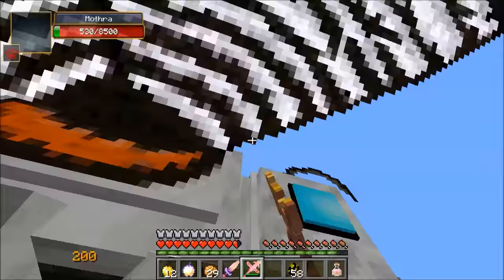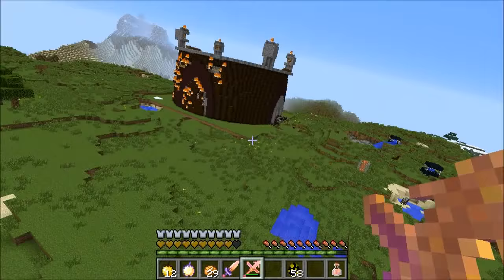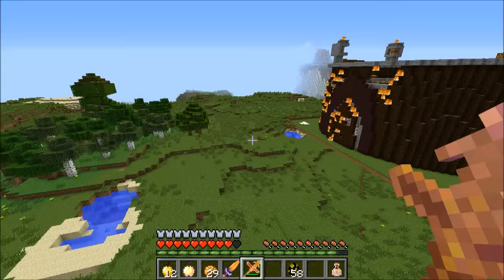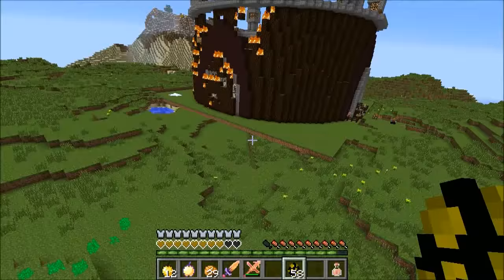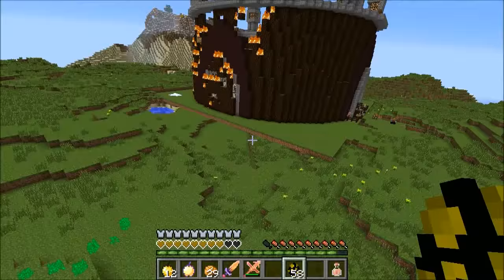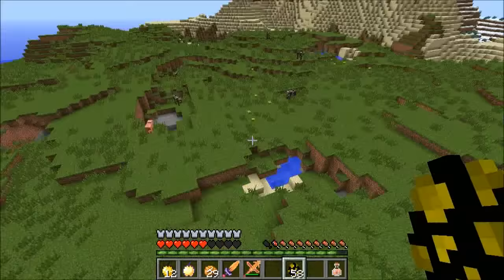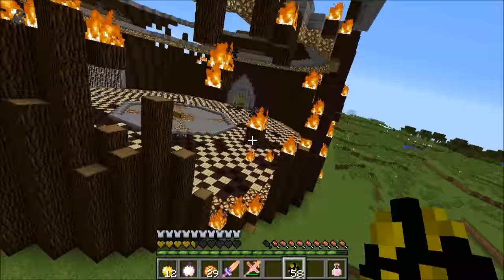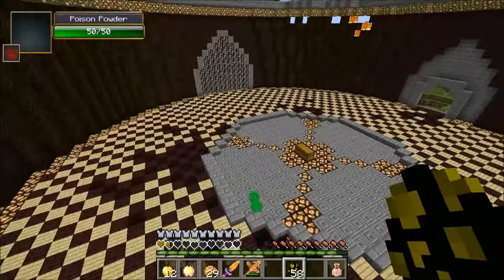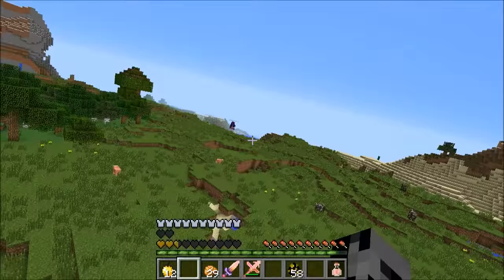Best of luck, but armor is critically degraded at near zero durability — chest plate literally broken and swapped out. Mothra round three's last one is almost dead. Done — somehow still alive. Moving to round four. New armor equipped. Arena is absolutely covered in poison — reconsidering going inside. Getting hit immediately for going near the ground.